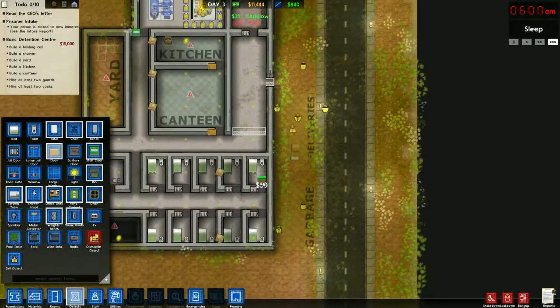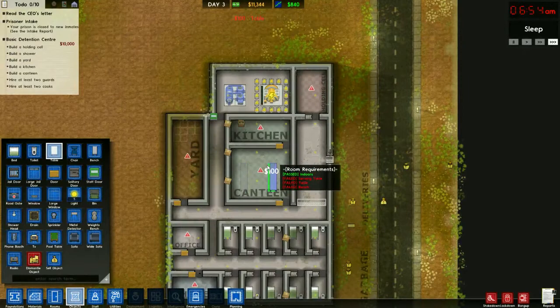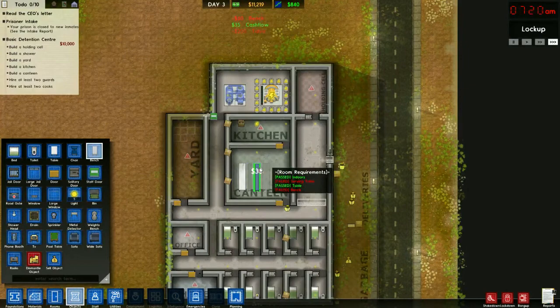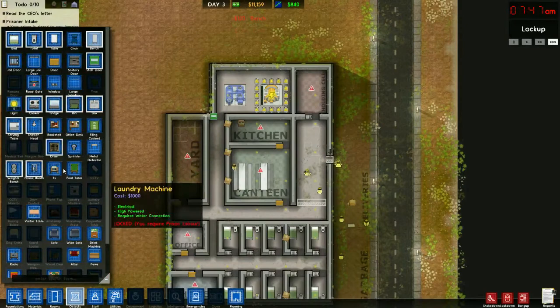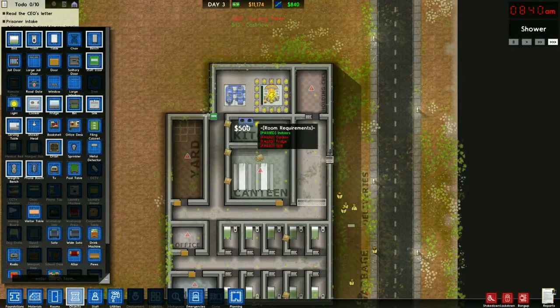The cells are complete. The canteen is going to be simple - let's put two tables and four benches. Now we do need a serving table - they've got to have a way to get their food.